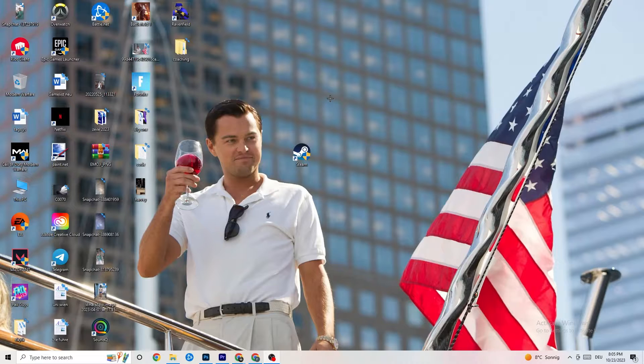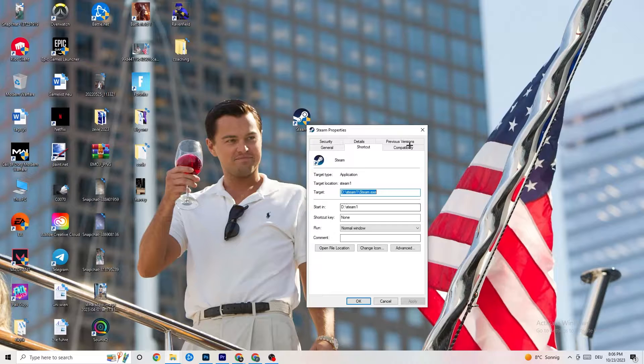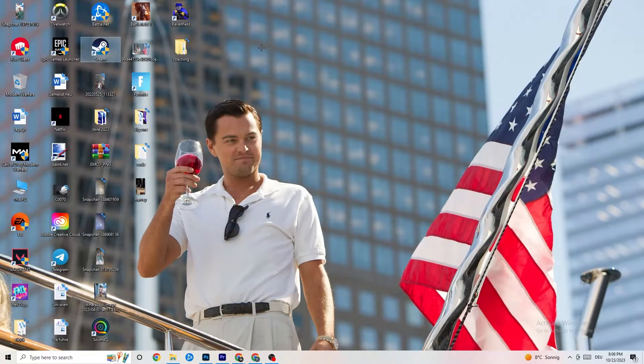After that, restart your PC. You'll see the administrator symbol on the shortcut, and the program will now launch as administrator every time. This should help reduce your crashing issues. Then do the same thing for your game shortcut — right-click it, copy the same compatibility settings, and restart your PC again.